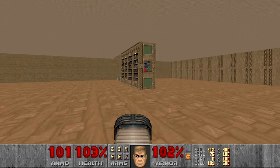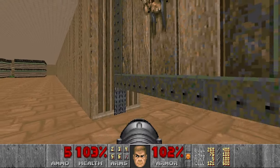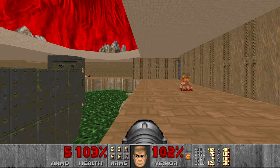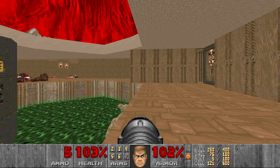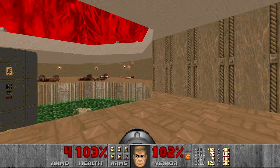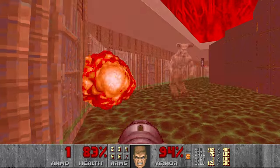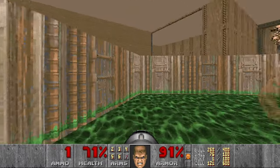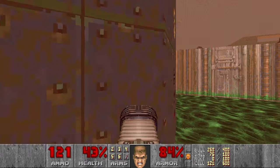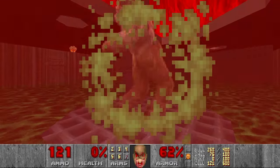Next, let's press the switch here and lower the section with some rockets. And now we can wait for the baron to come and hopefully kill him. Come on, come on. I know we can do it. Or maybe we can't. It's nice that GZDoom marks this enemy as a ghost enemy. Let's jump down and do it like this. Come on, come on. No. I don't want to waste this run. Oh well.